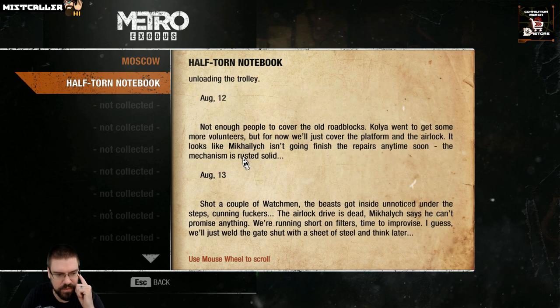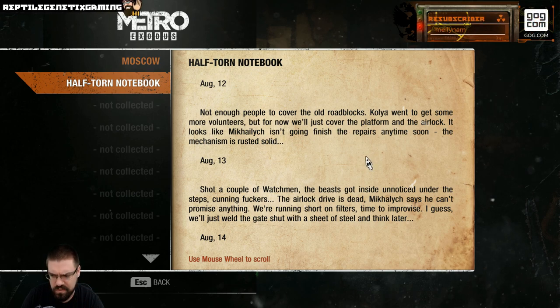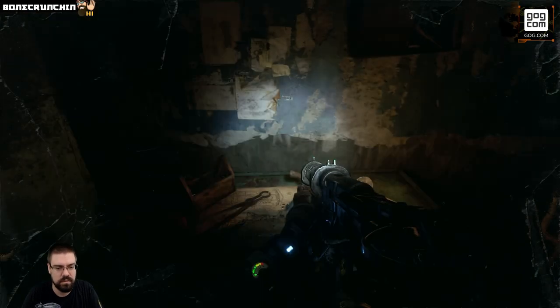Reading the note: 'We've arrived — so far so good, just a couple of rats. The guys are unloading the trolley. August 12th — not enough people to cover the old roadblocks. Kolya went to get some more volunteers, but for now we'll just cover the platforms for the airlocks. Mikailic isn't going to finish her repairs anytime soon — the mechanism is rusted solid. Shot a couple of watchmen — the beast got inside unnoticed under the steps, cunning. The airlock drive is dead — Mikailic says he can't promise anything, we're running short on filters. Time to improvise — we'll just weld the gate shut with a sheet of steel and think later. August 14th — there's a stampede of watchmen up there, they haven't attacked yet but Kolya brought the welding apparatus; we can't even start the work — as soon as we make the slightest noise they start howling. For now we decided to set up some traps.'